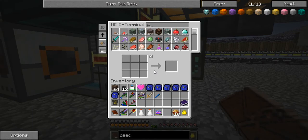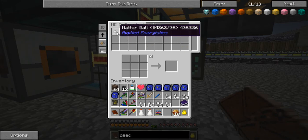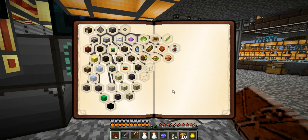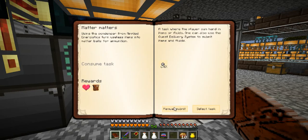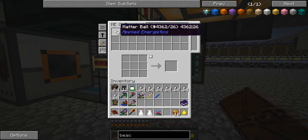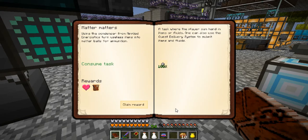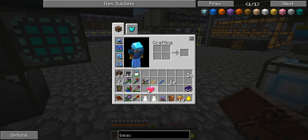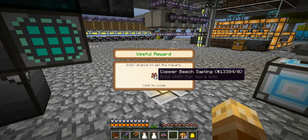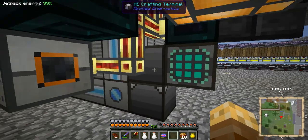We have way over a thousand matter balls in here. We'll manually submit 64 and then put the rest away - we're not going to need them all. Manually submit - job done. Claim the reward, and oh, another epic reward bag! Copper beech sapling - that sounds pretty cool.